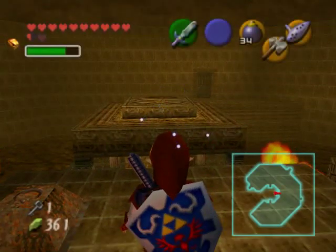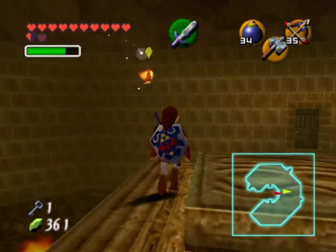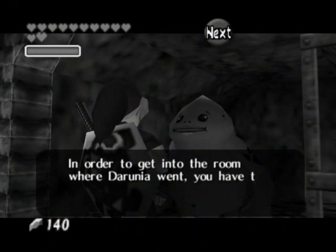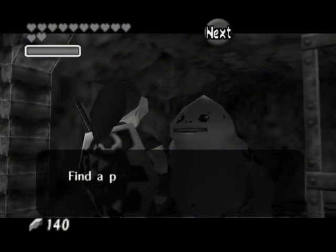Alright guys, welcome back. Once you've gotten that small key you want to hop across. If you remember from earlier, the very first Goron that we rescued told us that we needed to head up to the room right above where we met Darunia as quickly as possible so that we could make the pillar that was in the ceiling come down so we can actually get to the boss door.